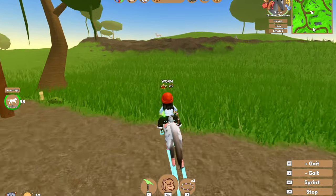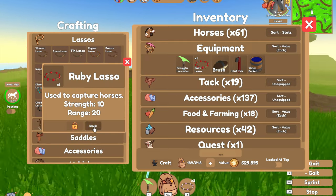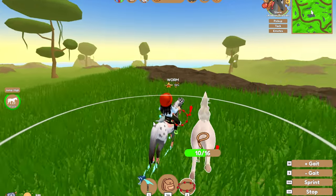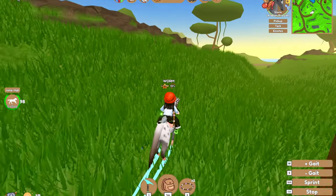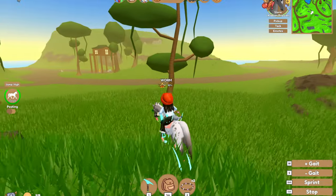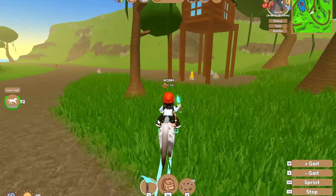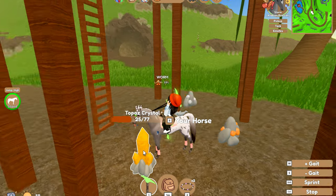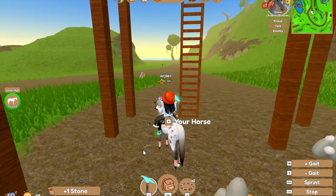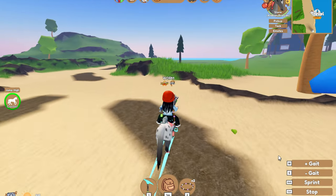Here we have another rare horse — the Cremello Akhal-Teke. I've been saying it wrong! With catching, you sometimes get lucky like this and they will be there when you spawn in. Other times you have to grind for them to start spawning — it does take a while sometimes. Do not give up. I spent three hours on Forest Island before I found the Deep Sea Clydesdale. It's definitely worth it.